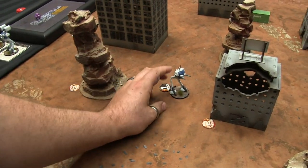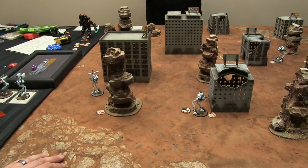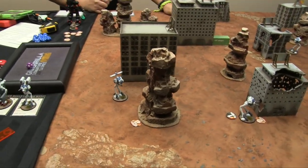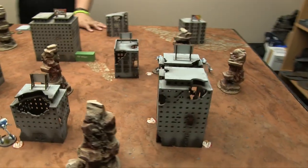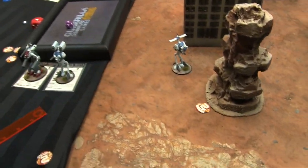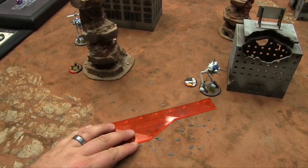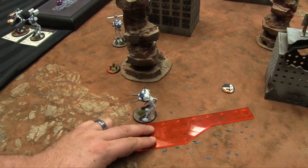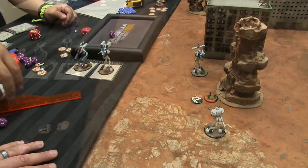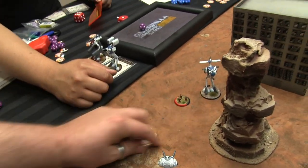I'm going to activate a Battle Pod and charge a hidden token. Jan can either reveal that token as a unit or redirect the reveal to a different counter. He chooses this one to be a fake, and reveals the P1 Light Infantry over here instead. The infantry uses their one action to make a rapid move — going three inches toward the less dangerous Firepower 1 Recon drone, since they're currently Movement 1.